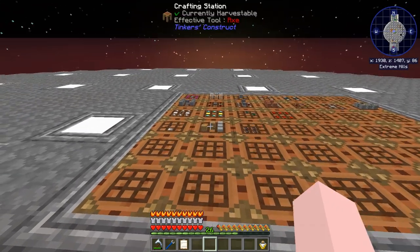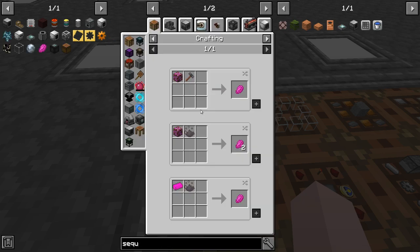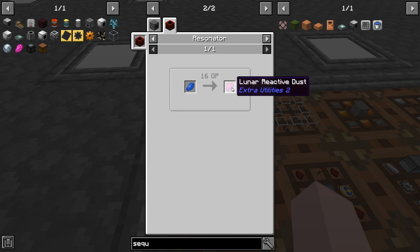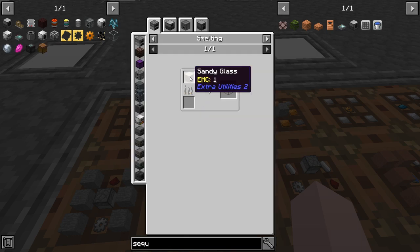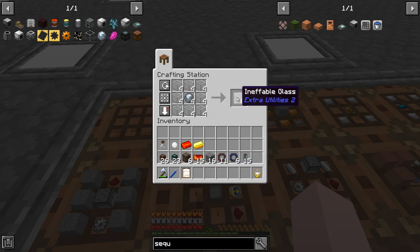Now that I had grid power, the lunar reactive dust was easy — we just put it in here. From what I understand, this is not a Titan mode recipe anymore, so you'd have to mine the ore in the nether or use a laser drill. Someone told me it wasn't in Titan but I haven't checked myself. Anyway, we can make moonstones like that, then put them in here with thickened glass — which is sandy glass cooked, and sandy glass is just regular glass and sand — so we get inevitable glass that way.